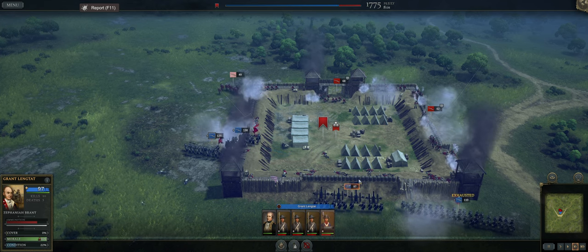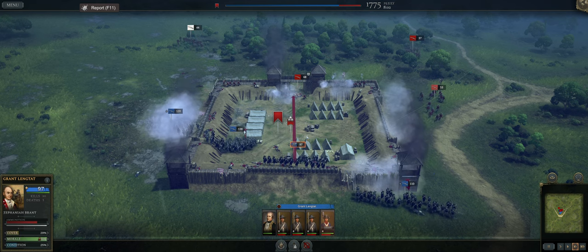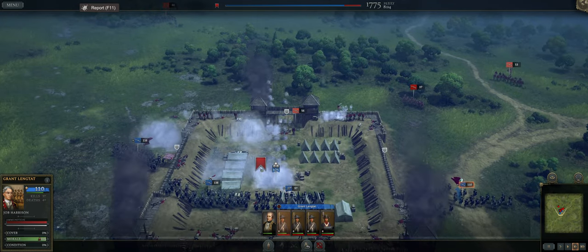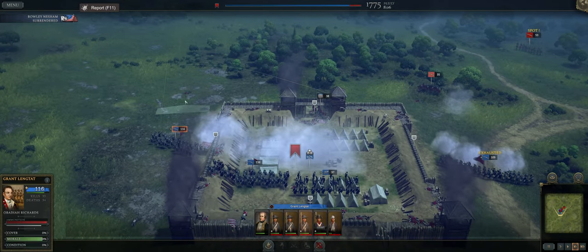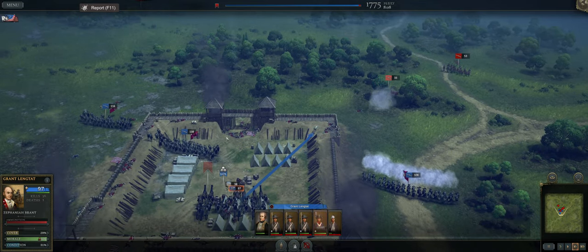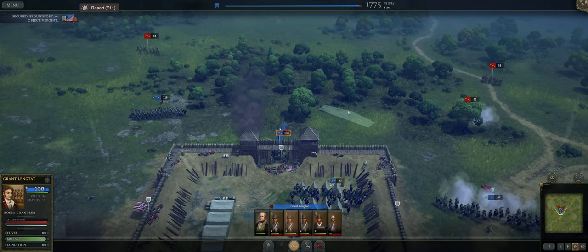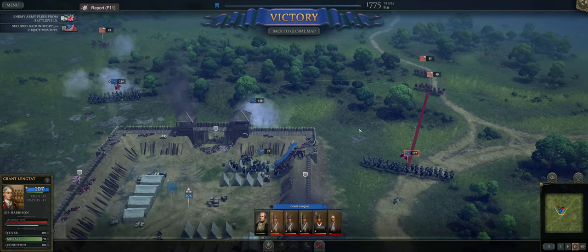They're routing. Let's move into here and around as the British retreat. They surrendered — perfect. We've secured the objective point. We need to chase these guys down and crush them because we can't have a bunch of dudes causing issues on our northern border. Having Fort Frederick lost like that is really problematic. Our condition is absolutely terrible, so that is one thing to keep in mind.